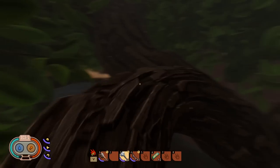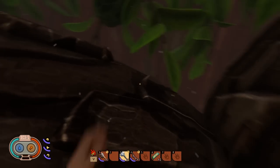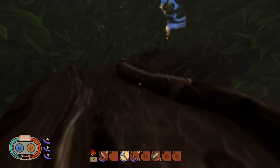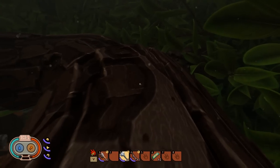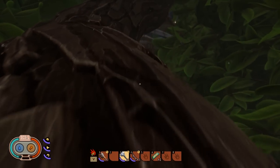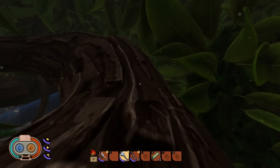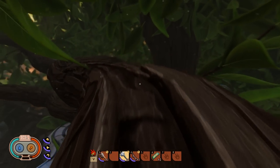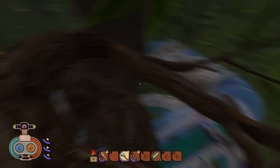Walk around and you come to another triple branch section - take the one to the left and go up. Keep going up, work your way to the left, keep going up, and here we are - that brings you to the secret hidden lab in the trees.